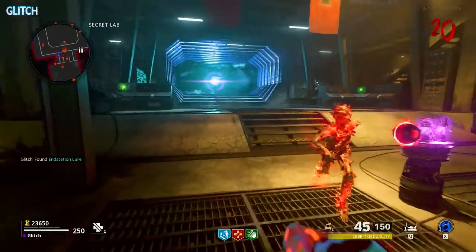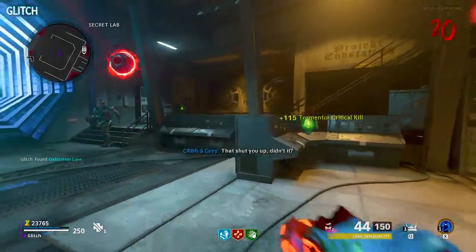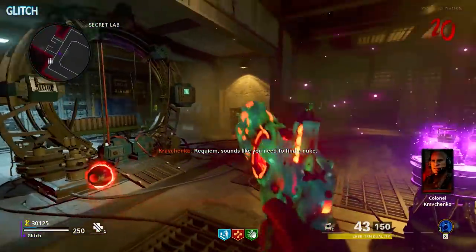You should be able to collect another essence trap, but if not, try flipping to the next round. Anyway, once all three canisters have been filled and returned, you'll then need to collect a warhead and keycard.